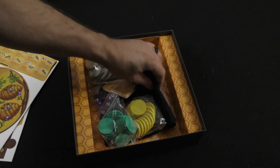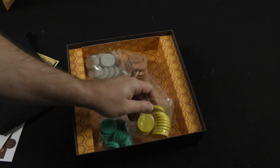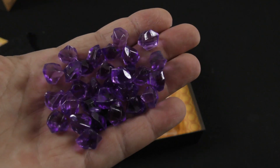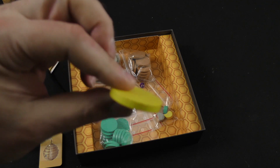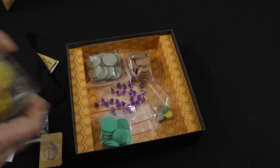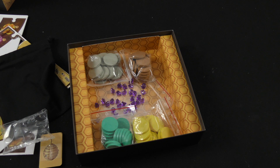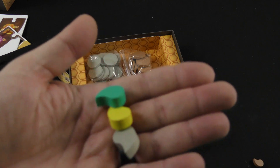We've also got a drawstring bag, plenty large enough to get my hand in there. We've got some plastic — I don't know if this would be the royal jelly, perhaps. Our purple crystals there. And then you can just get an idea of these thick wooden discs in player colors that are going to have stickers placed upon them. We've also got what I would imagine are wooden score markers in player colors.